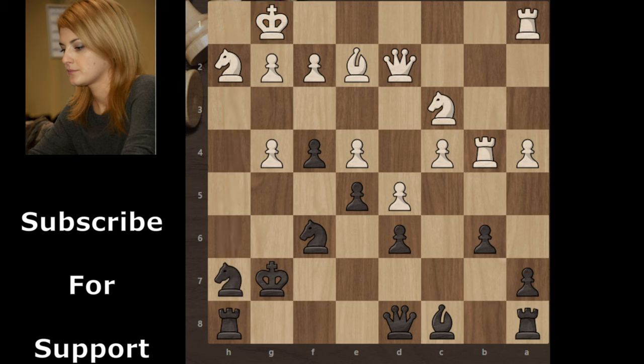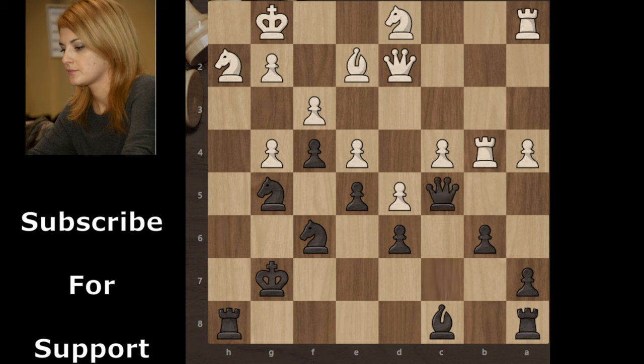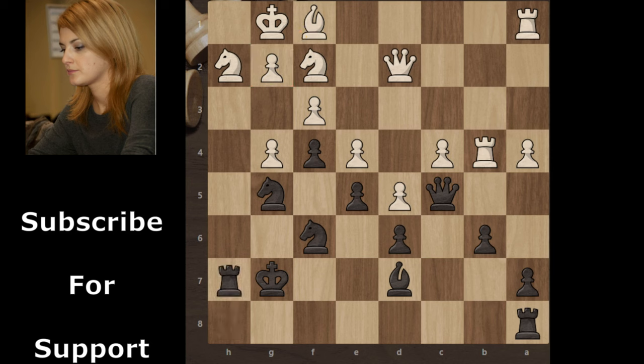Black can create a strong attack on the kingside. Black continues with Knight g5, joining the knight into the attack. f3, Queen c7, and the next threat is Rook h1 with check. White continues with Knight d1 to support the rook. But black goes for Queen c5 with check — Knight f2, Bishop d7, Bishop f1 — and white supports the g2 pawn. Rook h7, and now you can see black's next threat.